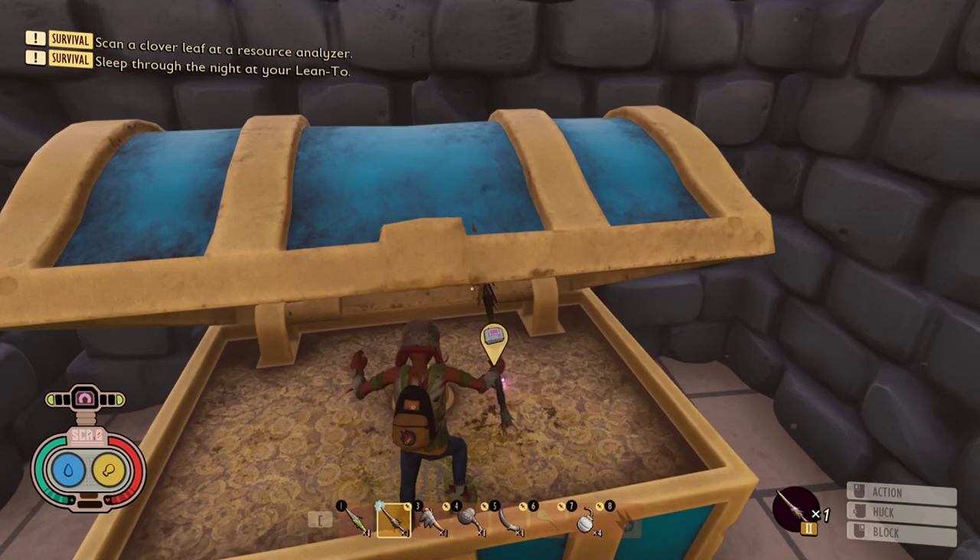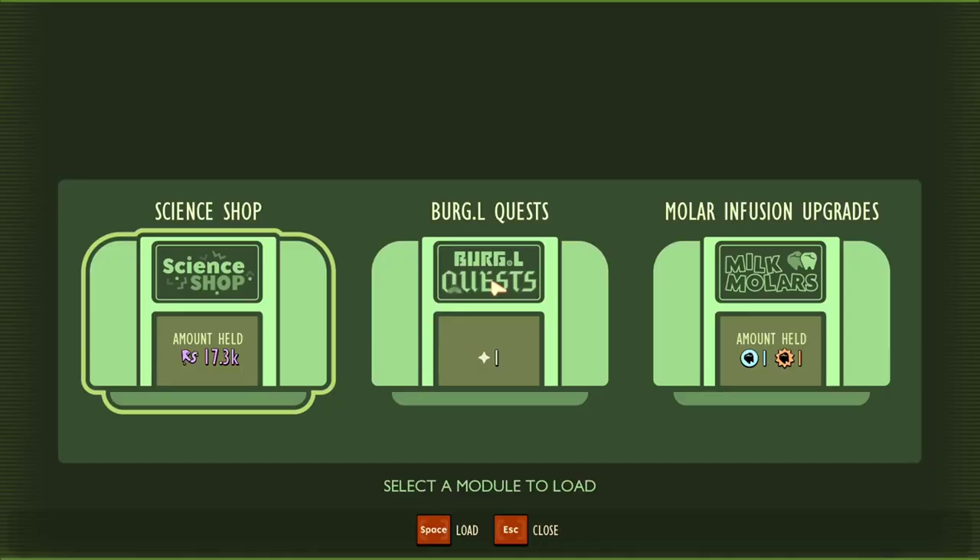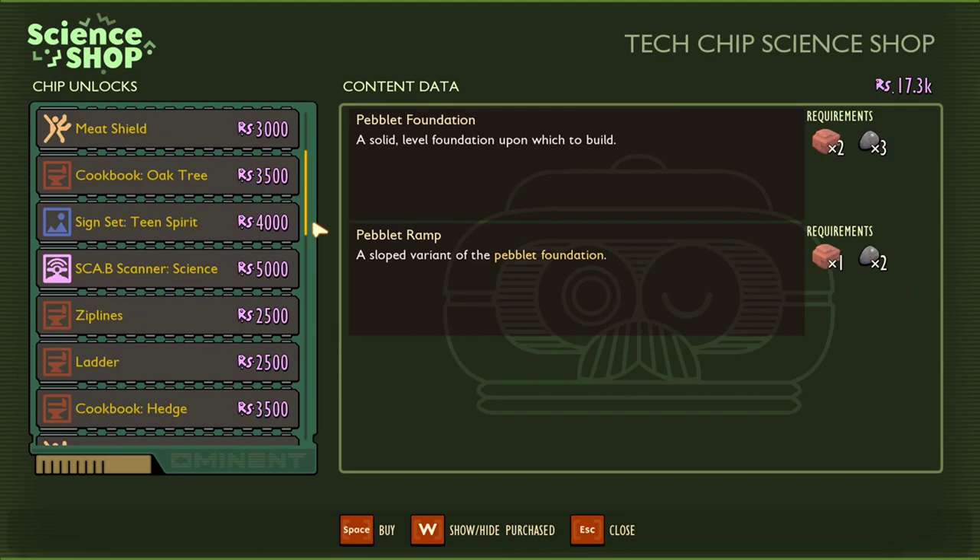To unlock the pollen turret, deliver the picnic chip to Burgl and buy the recipe for 4000 raw science.